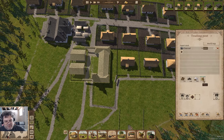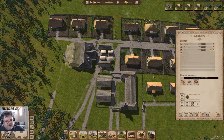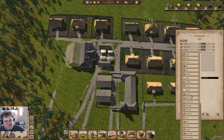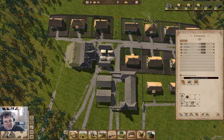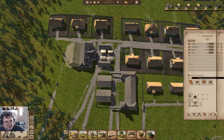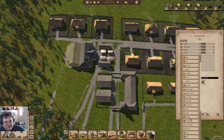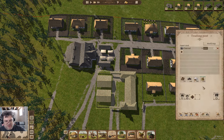Now, what have we got kicking about in here? We have flour, and we have flour for sale there. I think perhaps we should store flour in here. We'll store flour in there. And what else do we have hanging about? Salt — we'll store salt in here as well. Okay, so that'll get the stuff out of here.